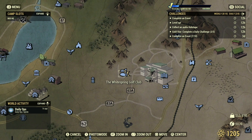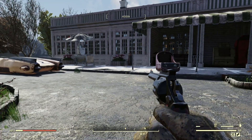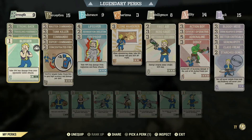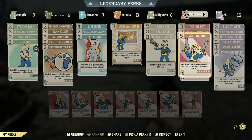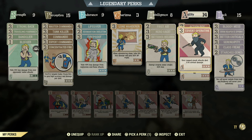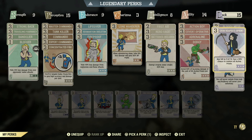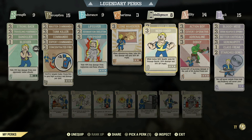Starting off the demonstration at the White Springs Golf Club, because this place is filled with ghouls and they're a little bit squishier than most targets. Then we'll move on to harder targets. The build I'm using is not a pistol build — it is definitely not optimized for it. I don't have any pistol perks, but I do have Covert Operative for a little damage on the first hit. I have a ton of VATS perks, and since this is a VATS gun we'll be using it in VATS. I'm also running Nerd Rage and I am bloodied, so that will definitely help.